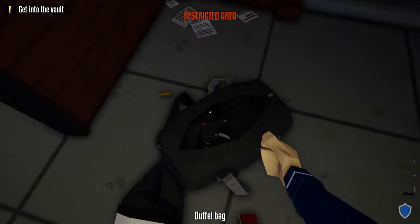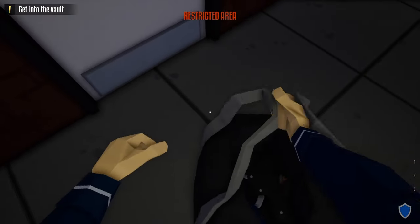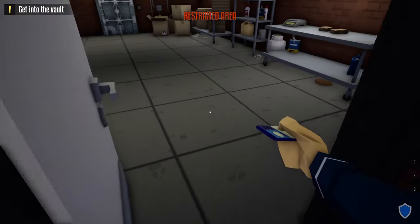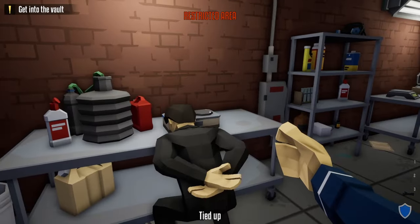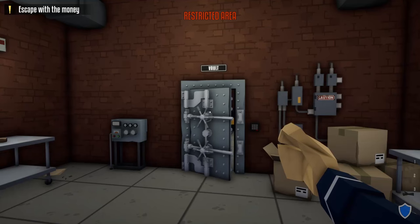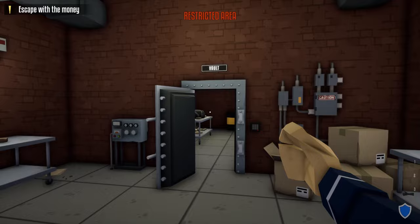Grab your duffel bag, head down the stairs, head over to the vault door, and unlock it with your lock pick. After unlocking this door, open it, grab the vault keycard, go inside, zip tie the civilian just to be safe, take the vault keycard, and scan the vault door. Now we have access to the vault, but we need to secure an escape route.